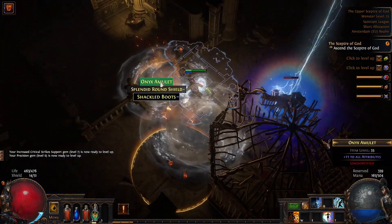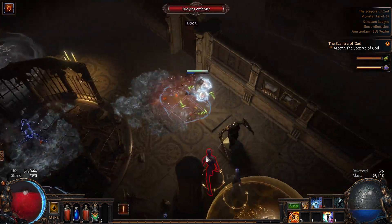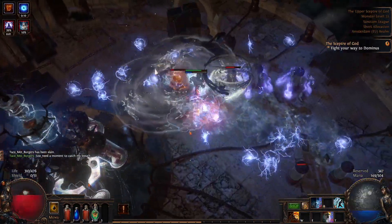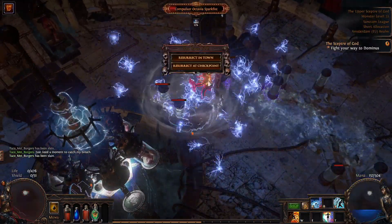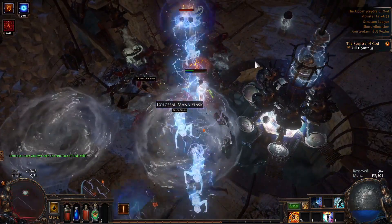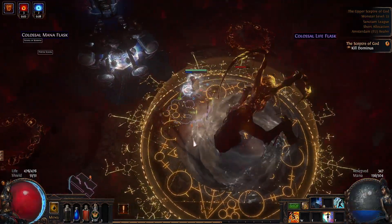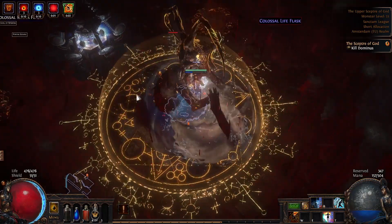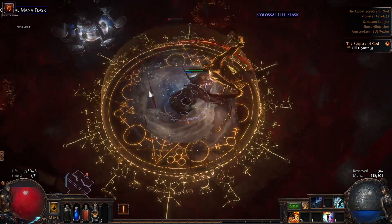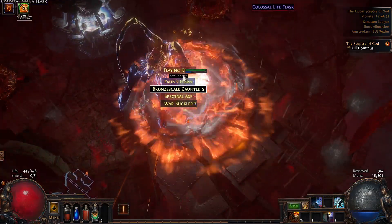Bam, got one-shotted bro. Alright guys, I want you to bet how many times I'm going to die on Dominus. Oh no — okay I need to run the heck out of here. Or maybe I'm not going to die even one time, huh? What do you guys think? Discharge — one fourth of his HP gone. Let's do another one. Bye bye Dominus.